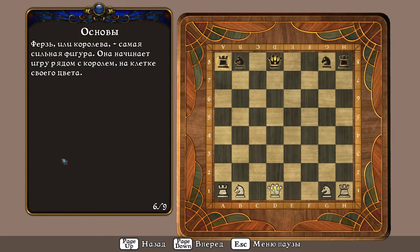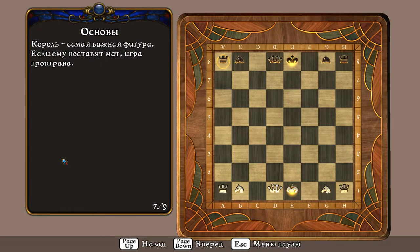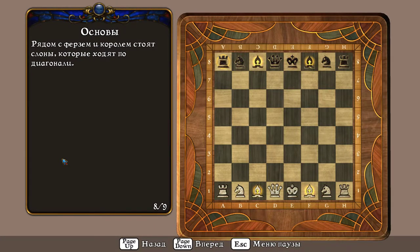Ферзь или королева – самая сильная фигура. Она начинает игру рядом с королём на клетке своего цвета. Король – самая важная фигура. Если ему поставят мат, игра проиграна. Рядом с ферзем и королём стоят слоны, которые ходят по диагонали.